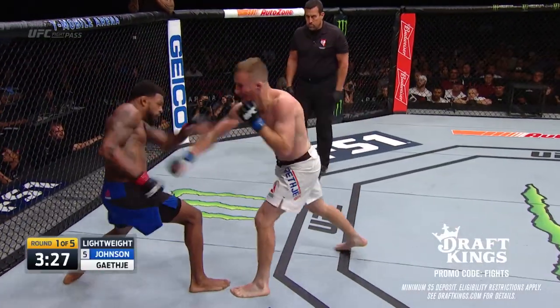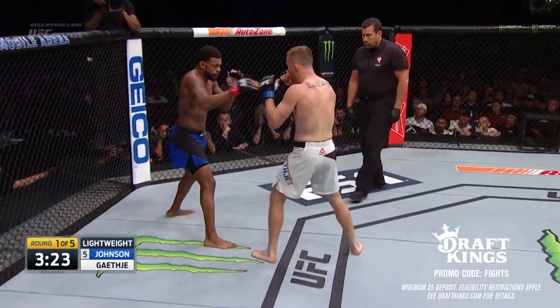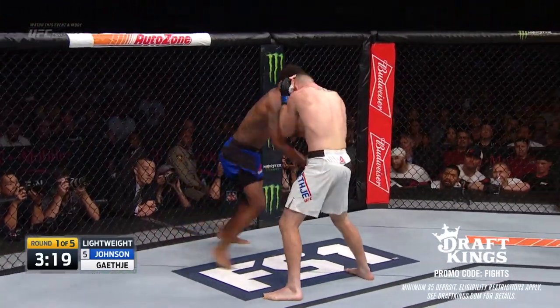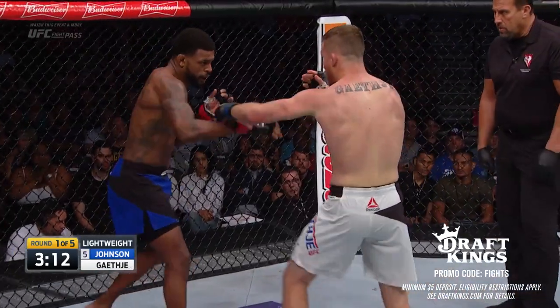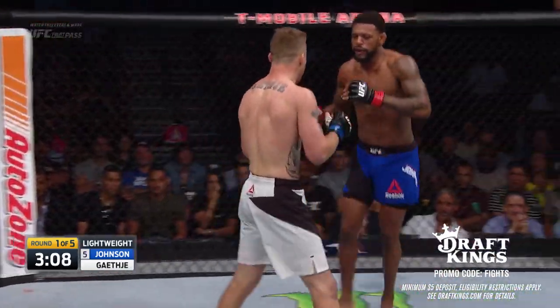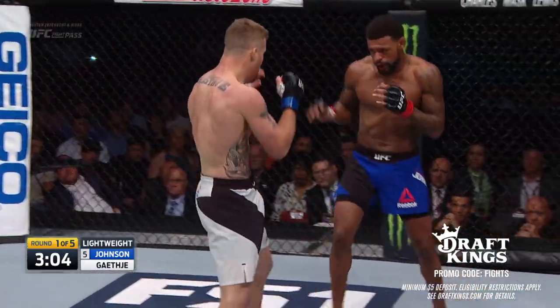This is not what Michael Johnson wanted to do. He wanted Gaethje to have to find him, to be searching for him. Now he's trapped with his back against the fence. Gaethje didn't do much trash talking before the fight, but he's jawing at Johnson right now. And another leg kick, another one landed by Gaethje. This is his style of fight — in your face. Does not want to let Johnson breathe.